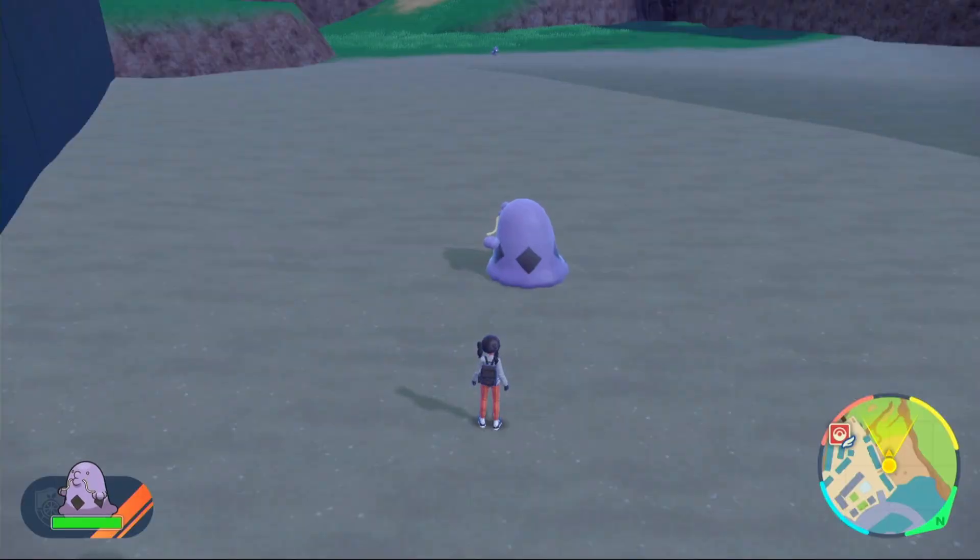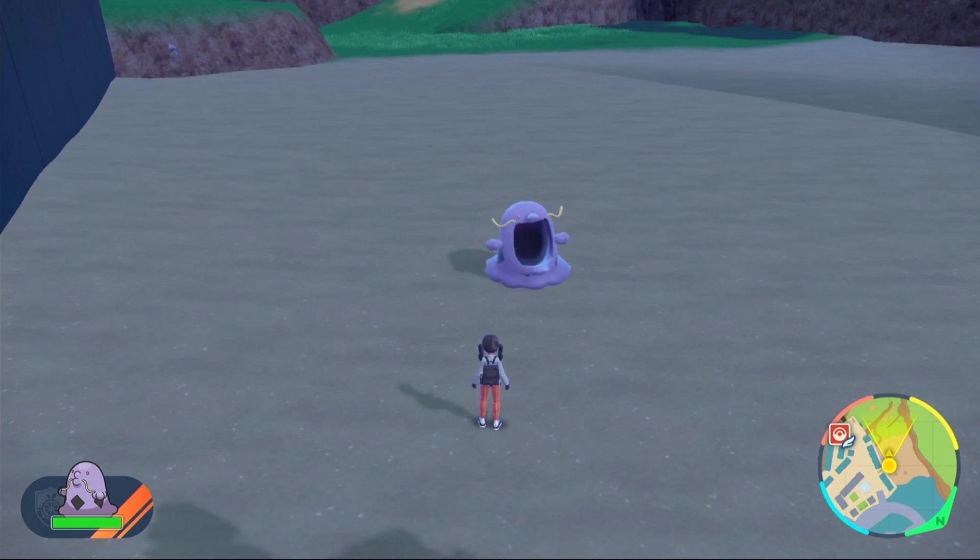As you can see, Swalot is a really solid support — it's really bulky, has Stockpile, can heal with Leftovers, can assist with Acid Spray, can get rid of abilities, it can do the lot. So if you like the support role I suggest you go out and catch a Swalot. And if you want a really strong Altaria build for raids then click on screen right now — I'll catch you on the next one.